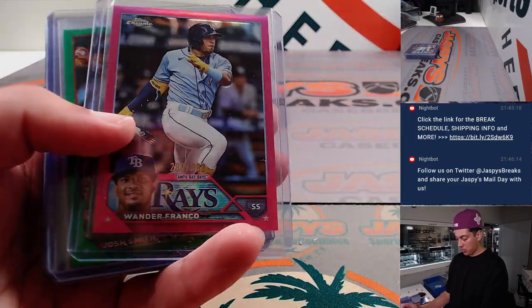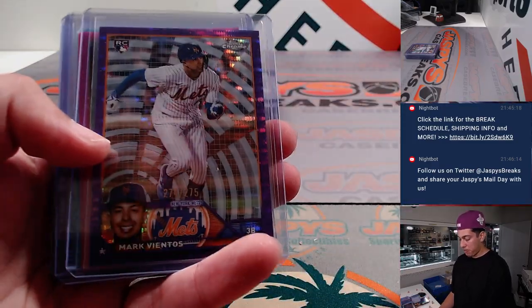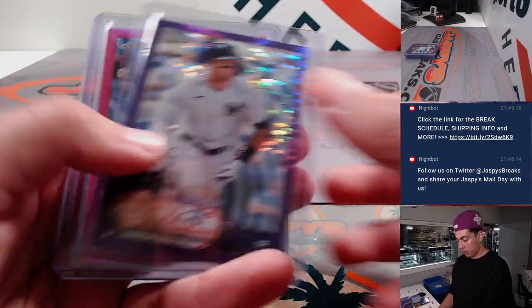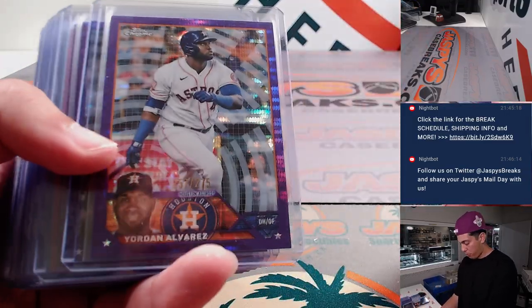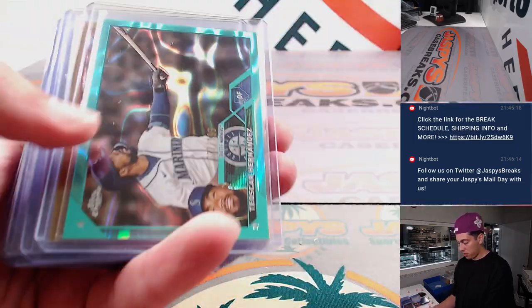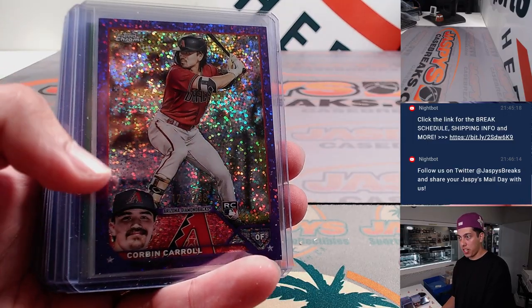Some numbered stuff: Franco to 399, Josh Smith to 99, Vientos to 275, Eaton, got a Judge to 275. Some more purple sonars out of 275, two black ones. Got a gold Cody Bellinger out of 50, Corbin Carroll out of 299.